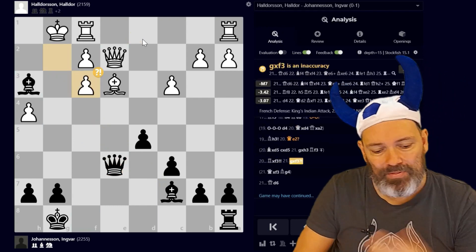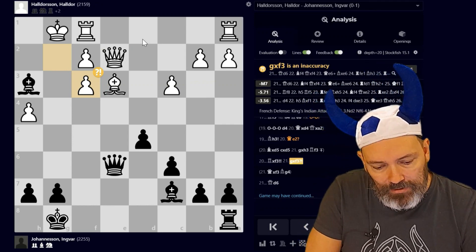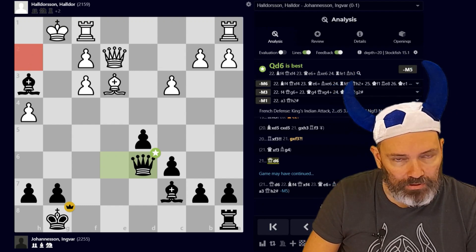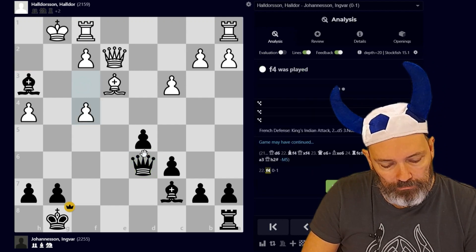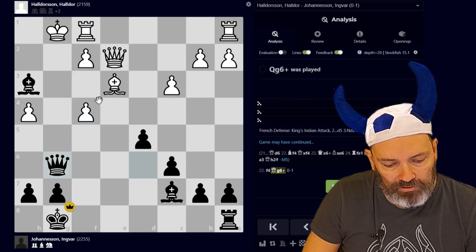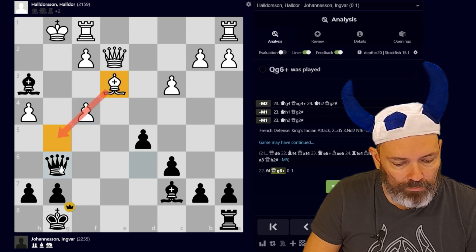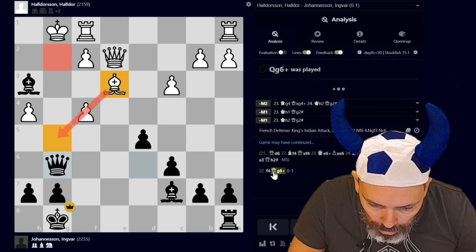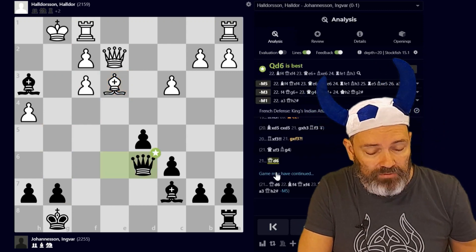So he took with the pawn, but then we get Bobby's blockade — putting a piece on f3. After Ih2 my opponent resigned. You can actually break the blockade with pawn to f4, but then we open up on the light squares and block the bishop. If I had played Qd6 immediately he had this defensive move, but now it's just mate because he can't defend. So a pretty fun game — Qd6 was the 21st move, kind of a miniature.